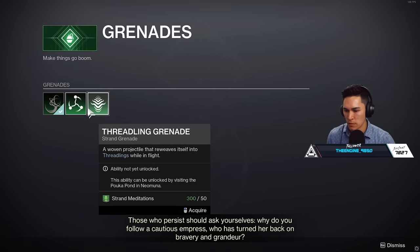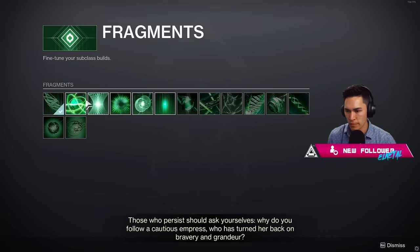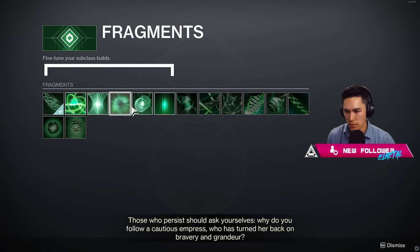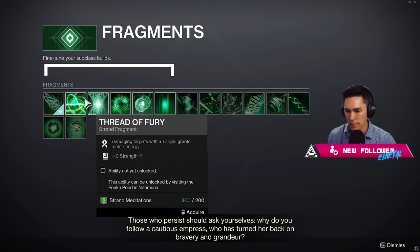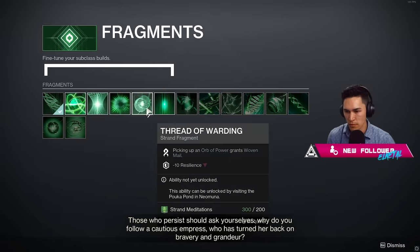I want to talk about fragment availability, because Bungie loves time-gating things. Even if you have Strand Meditations to spend, not all fragments are currently unlocked. As of making this video, we only have six fragments available for purchase: Thread of Wisdom, Thread of Finality, Thread of Ascent, Thread of Fury, Thread of Mind, and Thread of Warding.